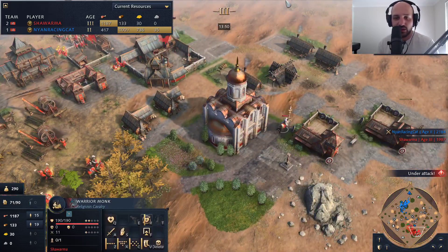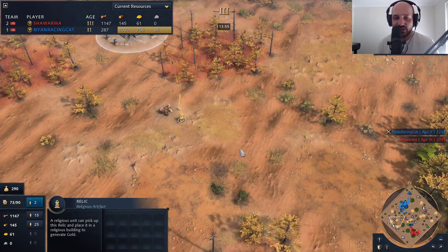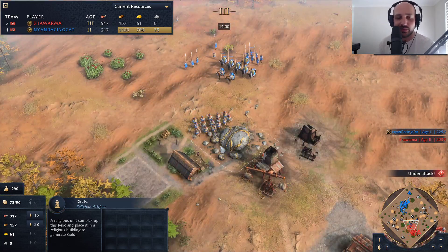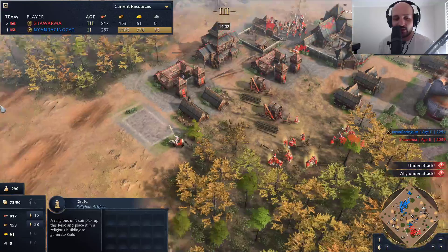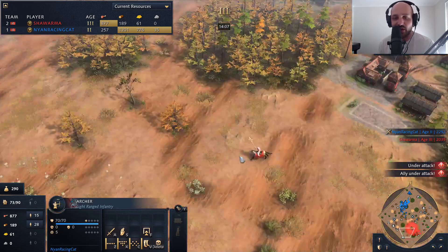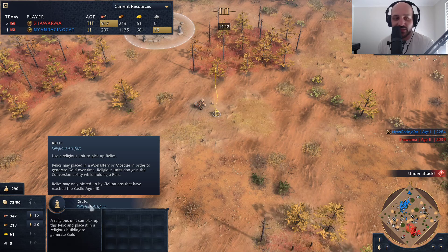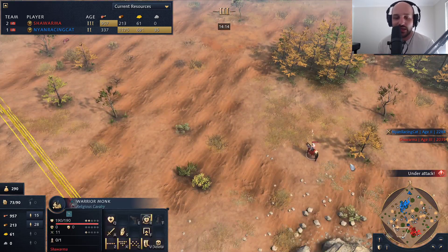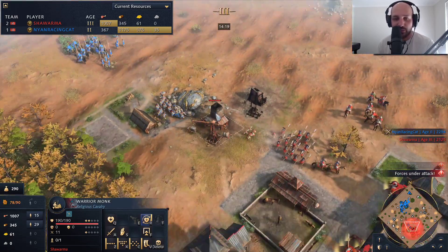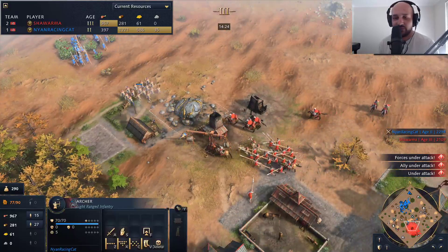The archers are now pushing in, pushing those villagers off the gold mine. Shawarma's in a very difficult situation. The warrior monk is sneaking over to grab this relic. You can go for the big conversion play, and if you get the convert you obviously just win. But if your opponent has any archers, he'll just snipe the warrior monk down. It takes a moment for the convert mechanic to pop off, and if you have archers you should be able to snipe it — the warrior monk only has 190 HP.